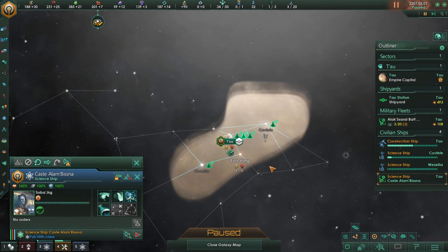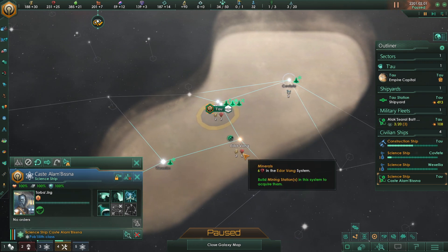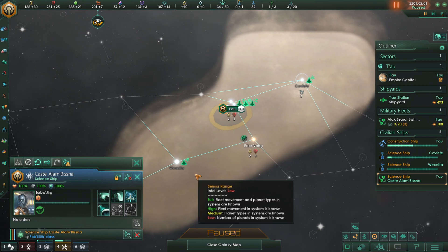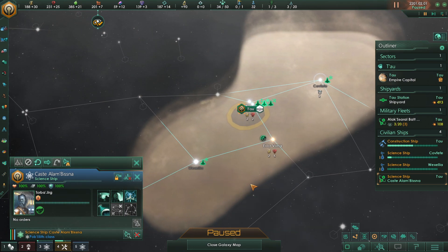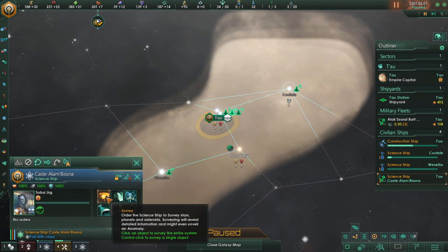Let's go to the main map here. So far we have learned that Kofifi has some trade value in it, so we can trade amongst them. Edor Vang has a lovely mineral system — it has six minerals. And we're still trying to get ourselves more minerals from our main base as well. We might want to construct a brand new engineering unit. Let's go ahead and survey.